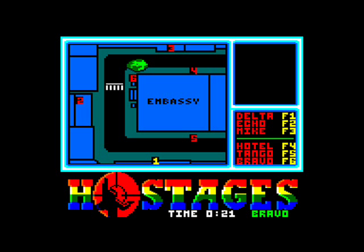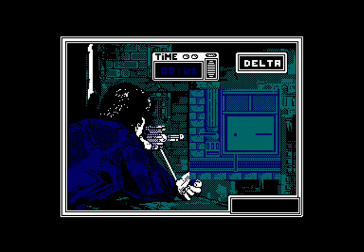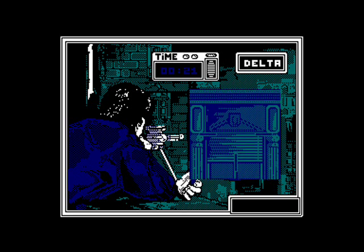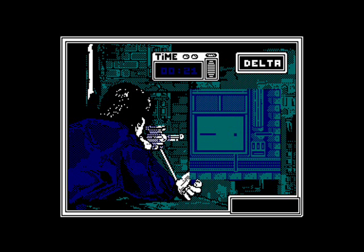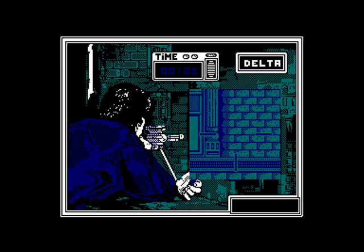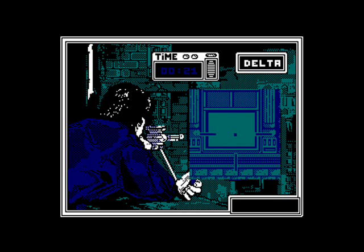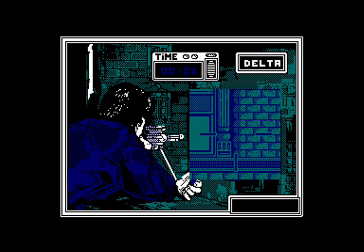The guys are going to be entering the building shortly, smashing through windows and storming the embassy. I've just chosen Dale — he's one of the guys positioned earlier and he's going to be your sniper. He's got his view of the side of the building he's on, and we're going to look through each of the windows to see if we can spot any terrorists and take them out, just to make our life easier when we storm the embassy.